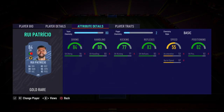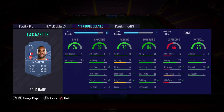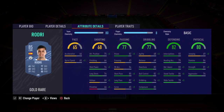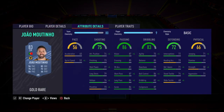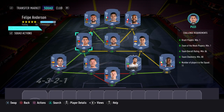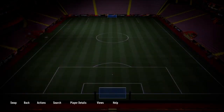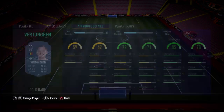The other CM spot have gone with Giammatino, the other CM spot have gone with Pizzi, left back gone with Grimaldo, centre back gone with Vertonghen.